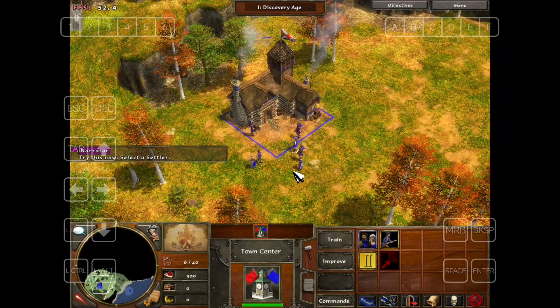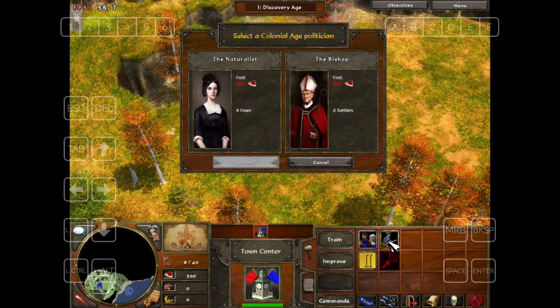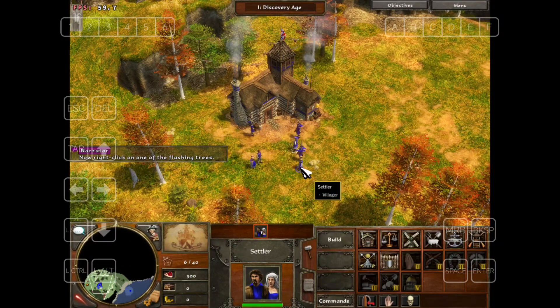Now, right-click on one of the flashing trees.